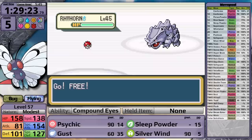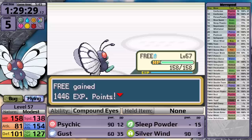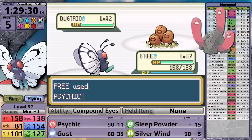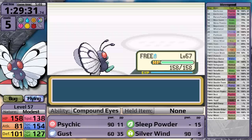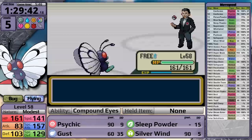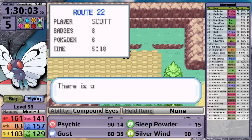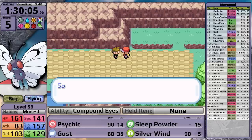Giovanni leads with a Rhyhorn at level 45 - Psychic knocks it out in one hit. Next he sends in a level 50 Rhyhorn - Psychic knocks it out in one hit. He sends in his Dugtrio at level 42, and the sprite makes this thing look like Wugtrio. I knock the Dugtrio out and move on to Nidoqueen - Psychic one-shots it. Psychic one-shots the Nidoking too. With that I've earned the Earth Badge. It was incredibly easy. I see now that the developers took inspiration from Red and Blue and not from Yellow, because Giovanni is much more difficult in Yellow. He doesn't even have a Rhydon. I did say earlier that his Rhyhorn was going to become problematic, but it's not.